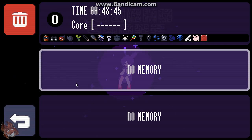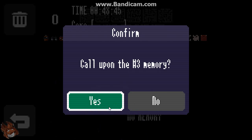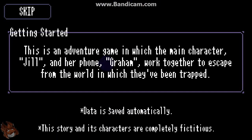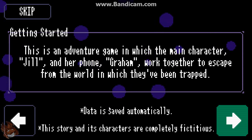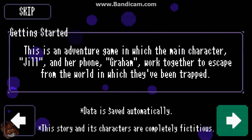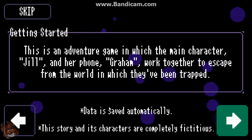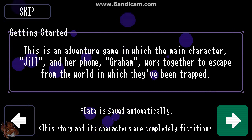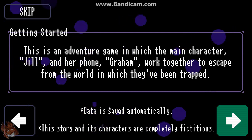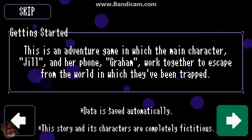So let's go ahead and start a new game. Getting started — this is an adventure game in which the main character Jill and her phone Graham work together to escape from the world in which they've been trapped.